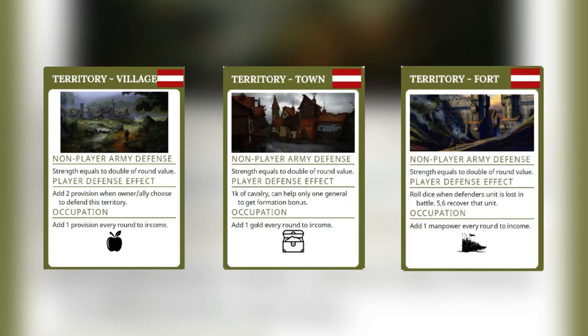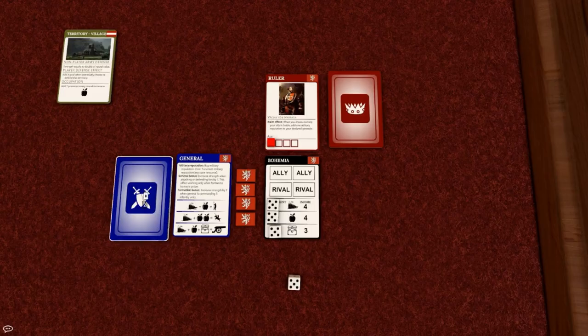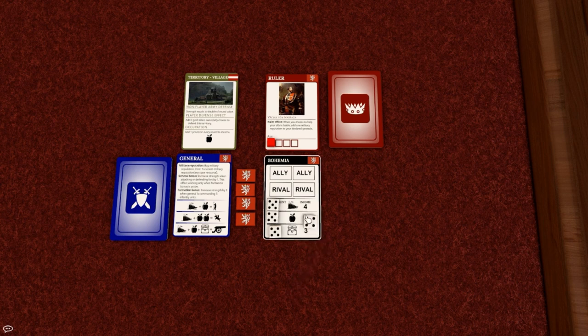The next type of card is Territory. Conquering territories is the only way to win the game. There are 3 types of territories: Villages, Towns, and Forts. The victory goal can be set before the game to any value — for a shorter game it can be set to 2 forts, 1 town, and 1 village, for example. Each round, each player draws 1 territory card, which the player can choose to conquer or not. Non-player territories are defended by a default strength equal to double the round value. So if the game round is 2, the default defense of a non-player territory is 4. Territories controlled by players have a defense effect affecting the defender. When a territory is conquered, the card is placed next to the ruler and income is adjusted according to territory type occupation.